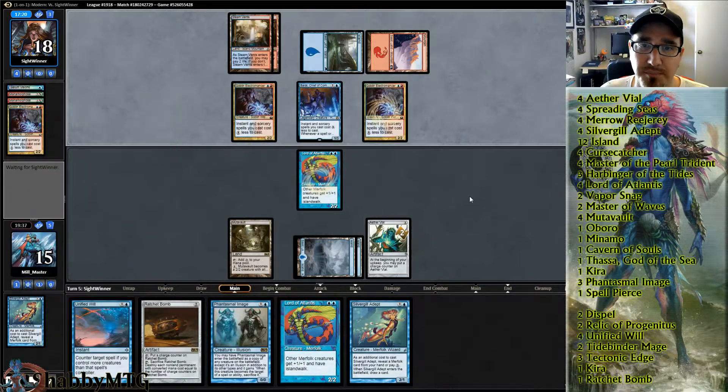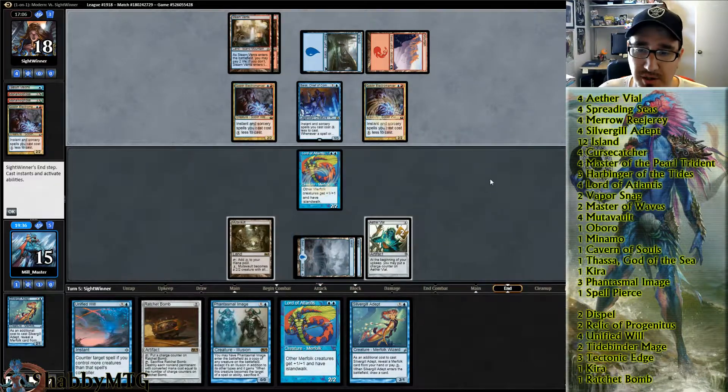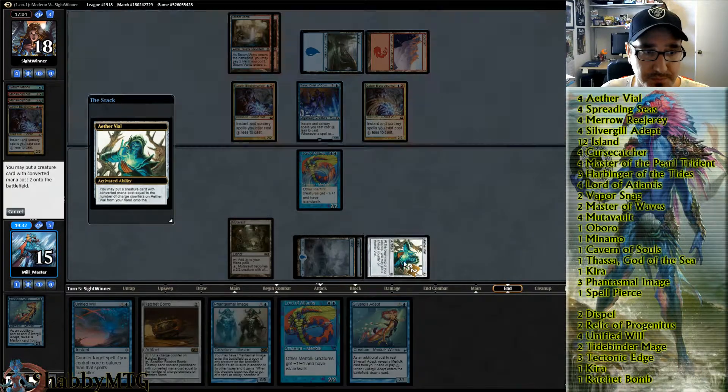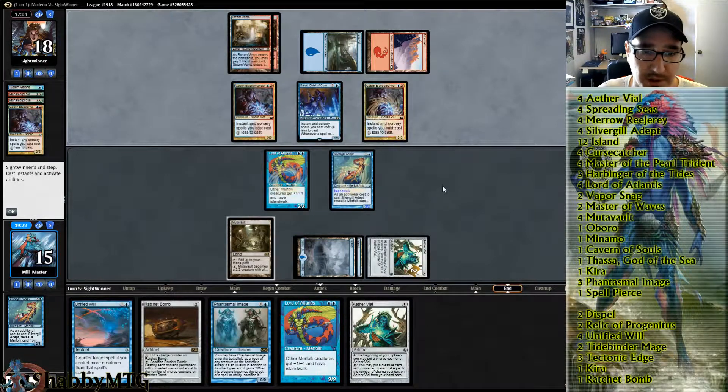He probably won't attack here if he's smart — oh crap, wow, he has like all his creatures. If he comes in right here and he's sort of costed into it, I think we'll go for a Silvergill Adept. Another Aether Vial.